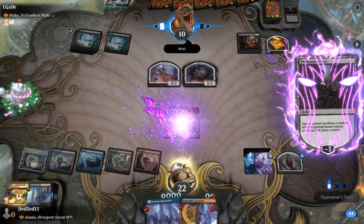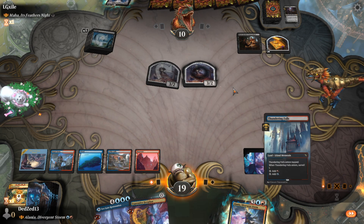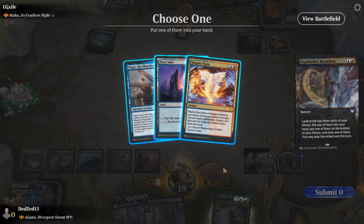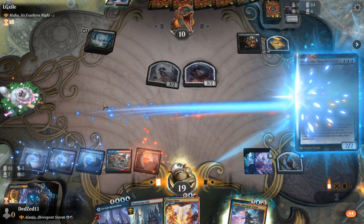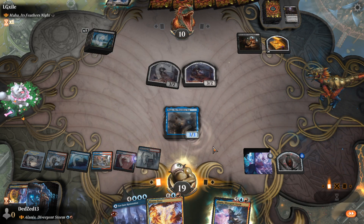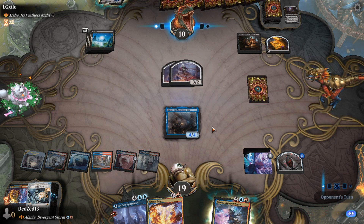They're down to ten. Let's cast the iteration for three here. I'm going to put the Magma Opus into my hand, put this into exile, and put this away. We're going to cast this little fella here. Let's put an island counter on the mountain and Thundering Falls. We'll keep it on top and move past the turn.